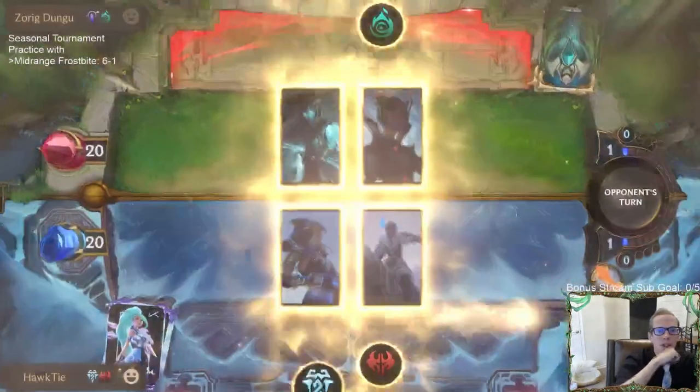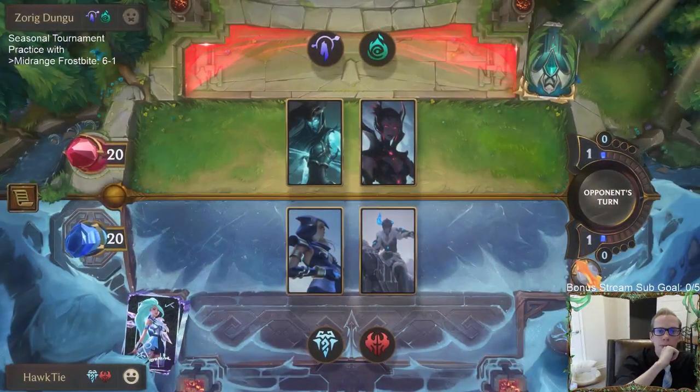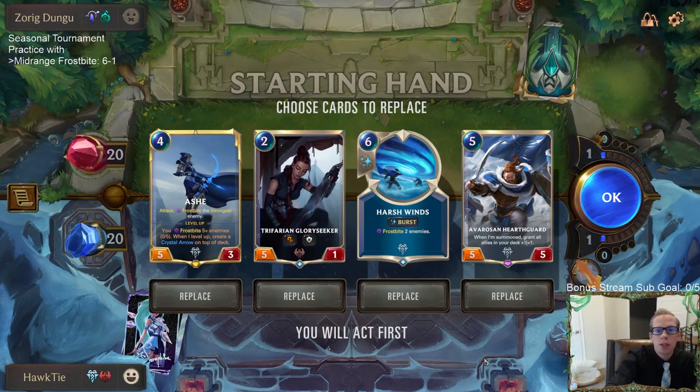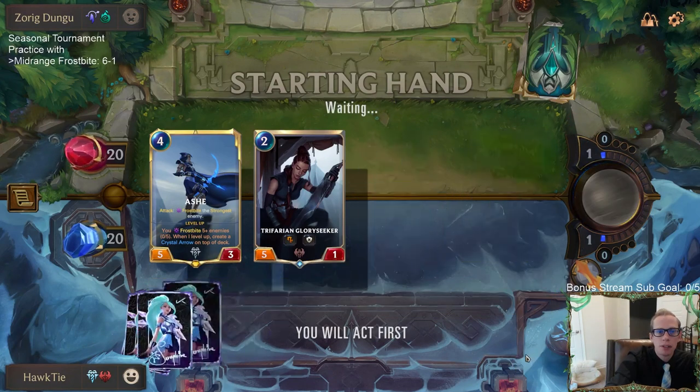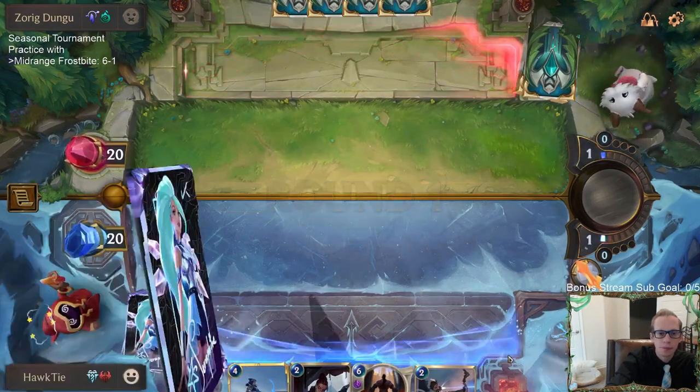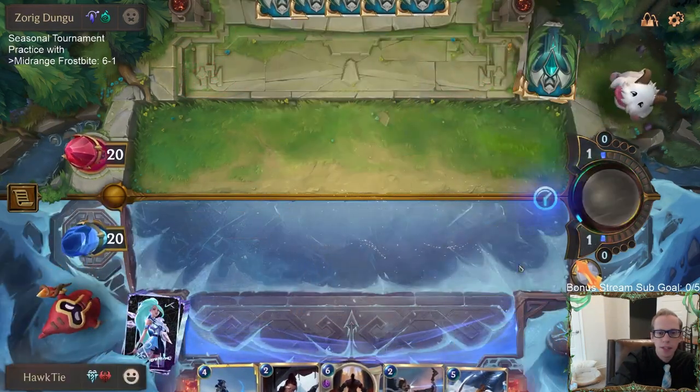Brittle Steel is an all-star in this matchup — definitely want Brittle Steel. Harsh Winds is a little slow, same with Hearth Guard. Let's try to get some cheaper stuff. Not my favorite hand.